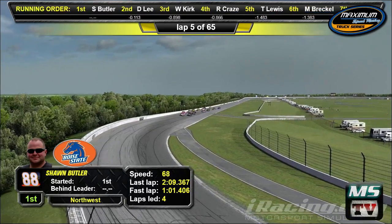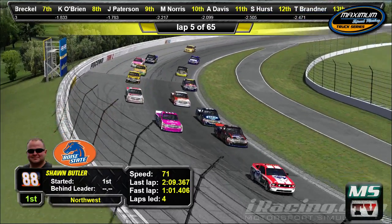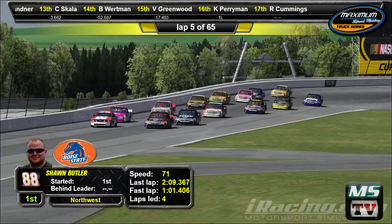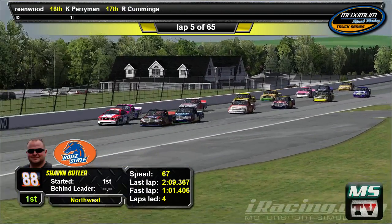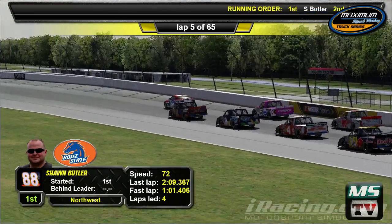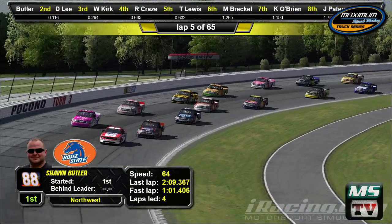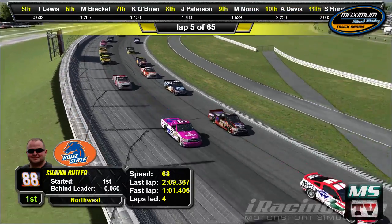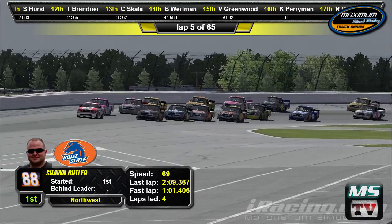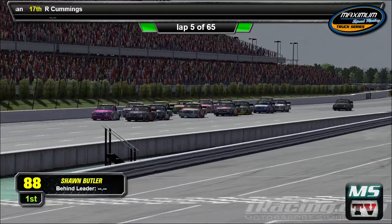If you take turn one correctly, it's going to make that long straightaway a perfect place to make a pass. That's where Timothy was getting me in the practice race — he'd go by me in turn two and I'd go back by him in turn three. We had a good time racing. Alright, Sean going to lead them around. Dustin Lee on the outside. William Kirk third, Robert Craze fourth, Timothy Lewis fifth, and Matthew Breckel sixth. Let's see how they manage going into turn one this time. Pace car's off — green, green, green, here we go.